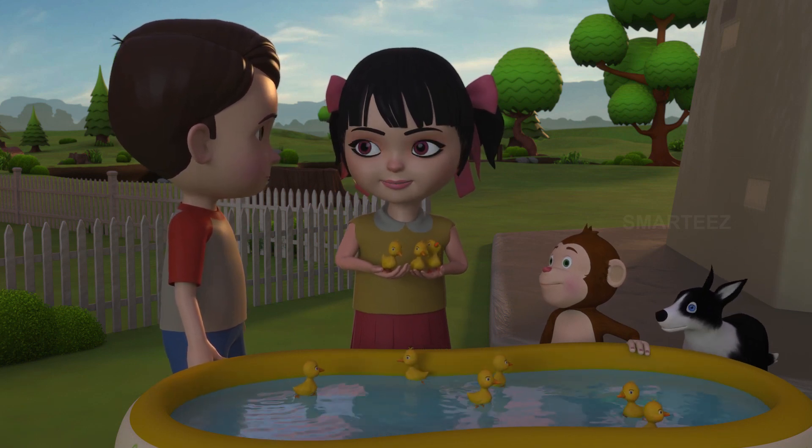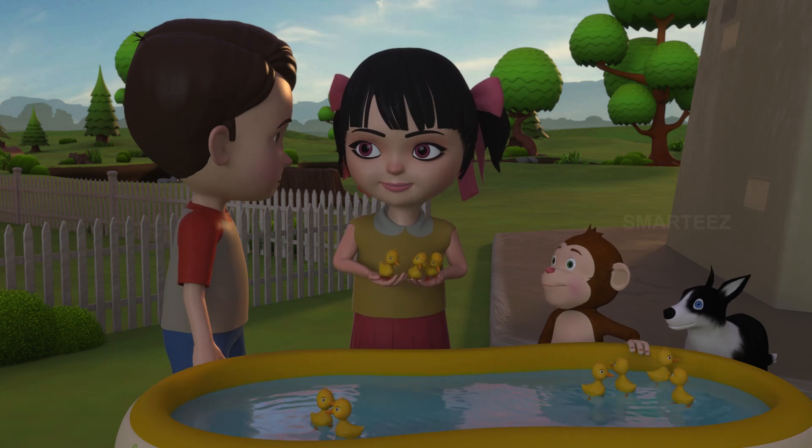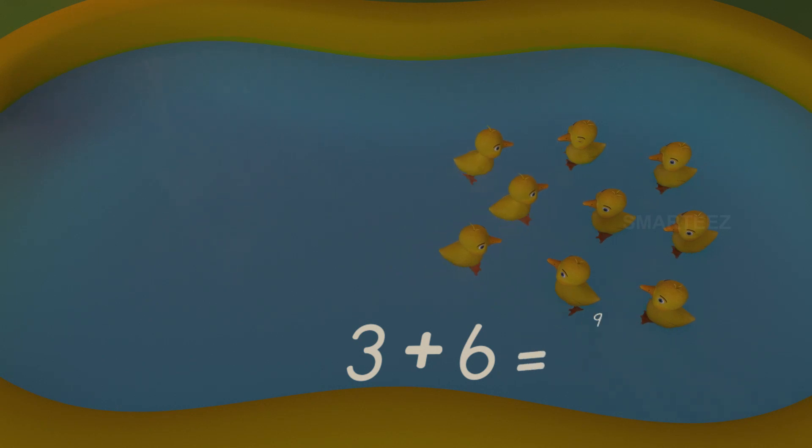I am going to let these three into the tub and count them one higher each time. Okay, that's great. One after six, that's seven. That's eight. That's nine. It's three over here and six over there. Yes, it's nine. When we join three more ducklings to six in the tub, it becomes nine.